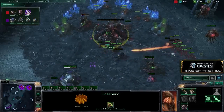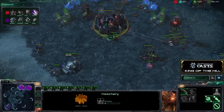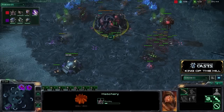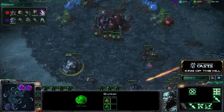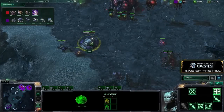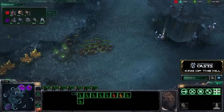We've all seen Rhett's playstyle lately — he loves to get a third Queen up really fast and not caring about the harassment going on at his expansion. He's morphing his natural expansion Hatchery right into a Lair right in front of QXC, basically saying he's not threatened by this — he's going to go to Lair tech. It's only two Marines; they take so long to kill off a Hatchery. The Zerglings are coming in, speed kicked in.